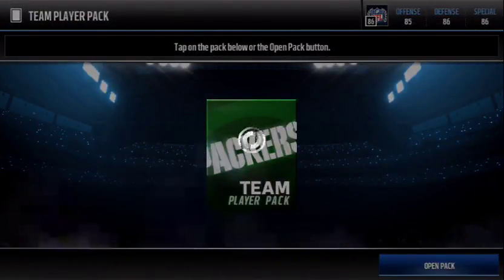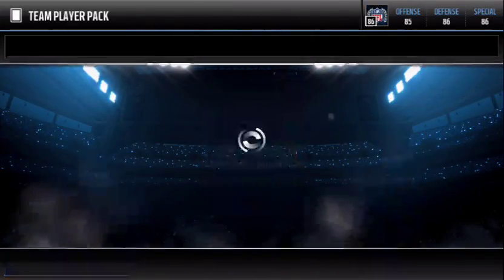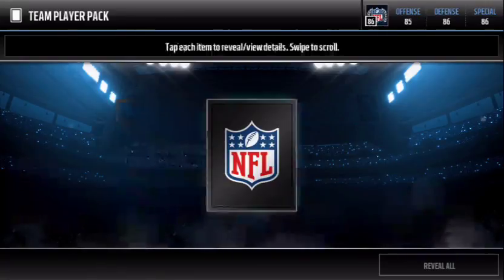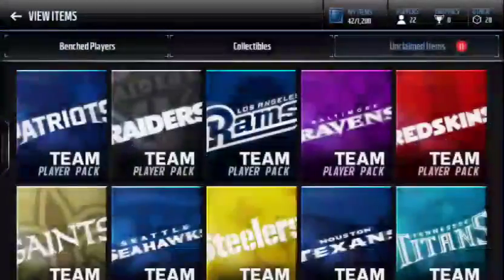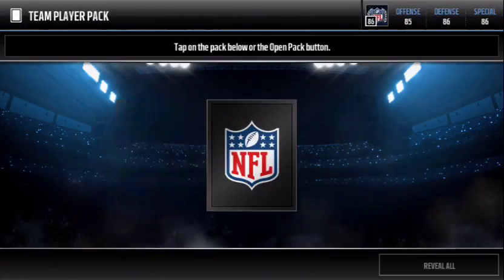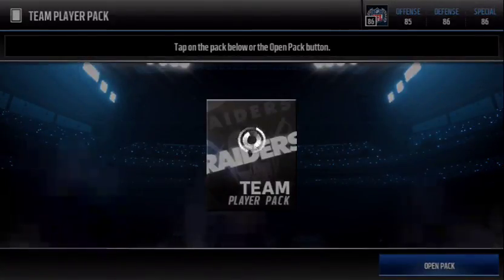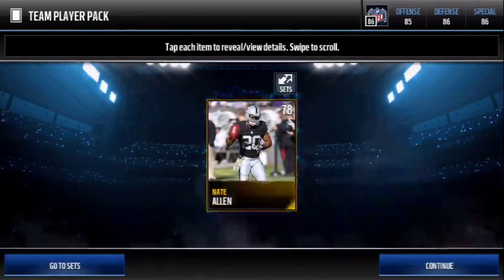I think we're halfway. Packers, give me Aaron Rodgers! Carolina Panthers, give me a good card - and we get a 77. Boring. Patriots, Tom Brady - and we get a 78. We're coming to the end of this video. Give me some over-80 love.